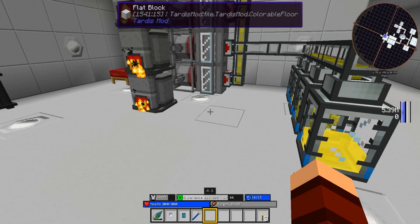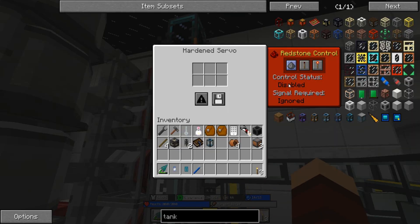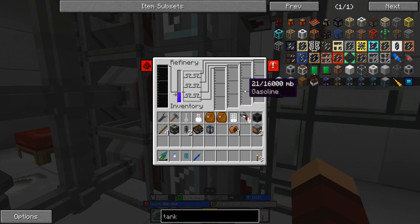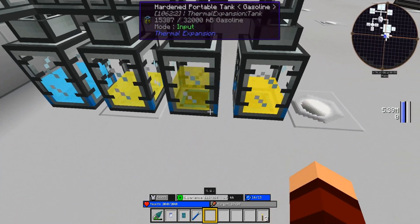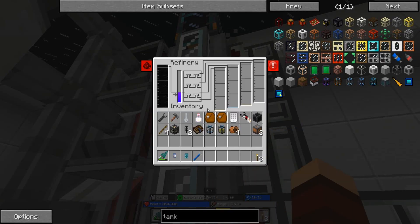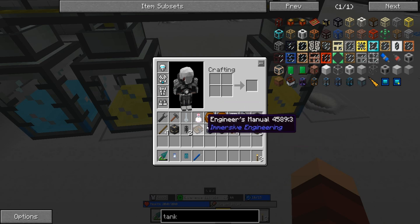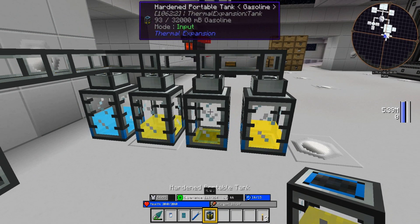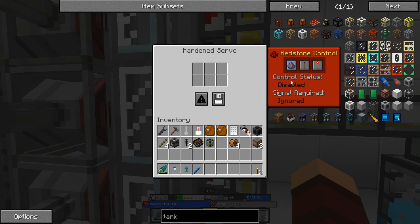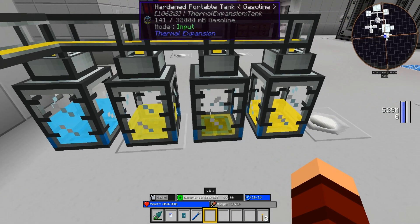To set up the gasoline-only tank, first I'll turn all of the output valves off so they're not pumping out any more fluids. Now we should see a little backlog. I'll pick up the tank, and the gasoline only goes in here. I'll turn just the gasoline output on - gasoline now has nowhere to go but into this dedicated tank. All right, I pulled that off! Now I can turn all the rest back on - as long as there's a place for the fluid to go it won't go into the wrong ones. We're already building up more gasoline.